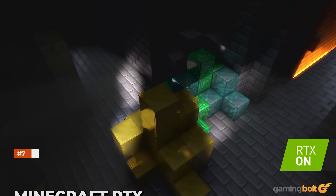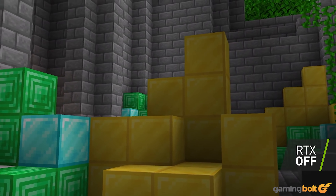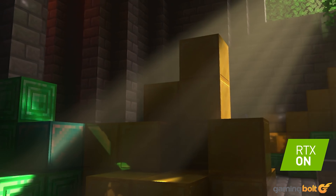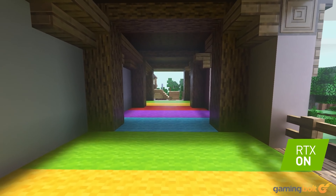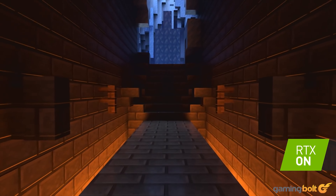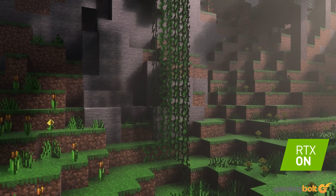Minecraft is arguably the most popular survival sandbox game on the market, and that praise can largely be credited to the limitless possibilities it provides. Minecraft has transcended from just a video game to a pop culture icon, and the developer continues to update the game with new and interesting features. One such feature is full ray tracing support, which essentially means the use of path tracing for all light sources and reflections. Turning it on instantly makes the game look a whole lot better, with realistic reflections and other lighting effects peppering the game world and changing the entire look and feel of the environment.